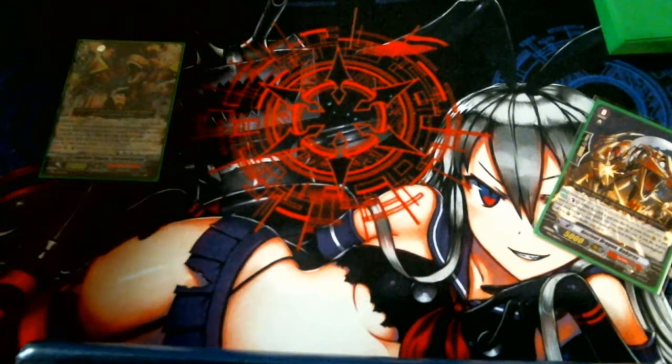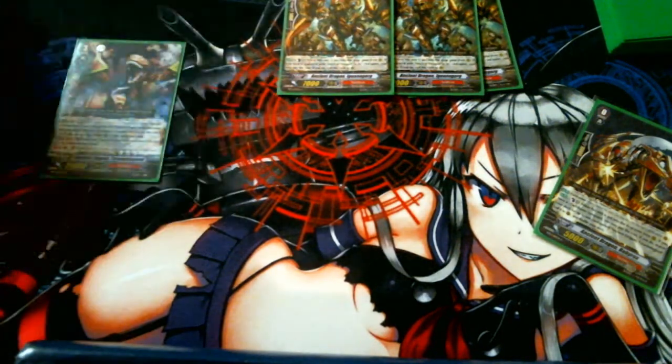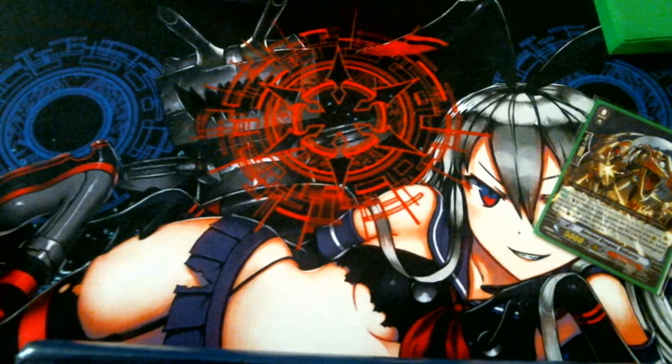Didn't you have like two or three of them in the damage zone one time and you cried? Oh yeah, that got me so sad. But when you get three of them out, I call it Hooker Squad. Because they get mad money — well, they cost mad money because you just lose your counterblasts.